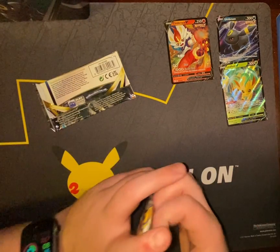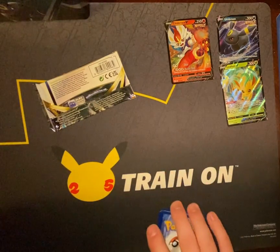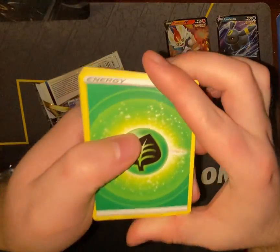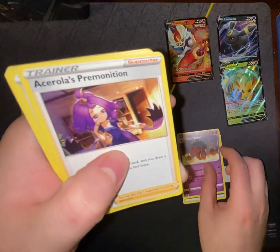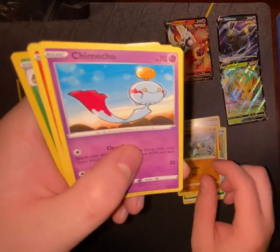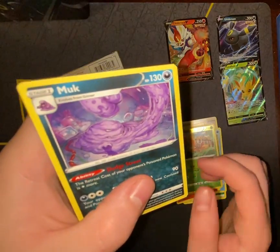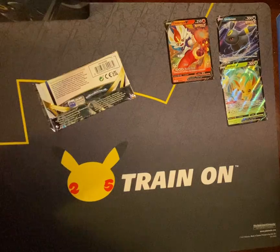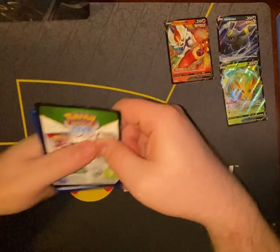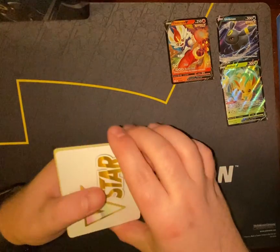Brilliant Stars is up next. Even though the code card tells me there's no hit, could get some from the subset. Grass Energy, Claydol, Misty's Determination, Pot Helmet, Corphish, Golbat, Chimecho, Chimchar, Rancino, Mothim, Muk. V-Star Marker — threw me off. It always throws me off sometimes.